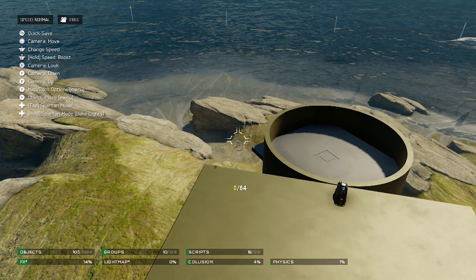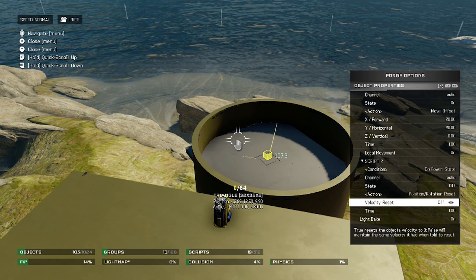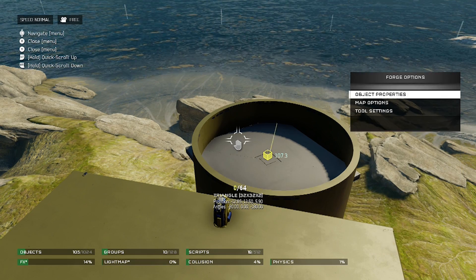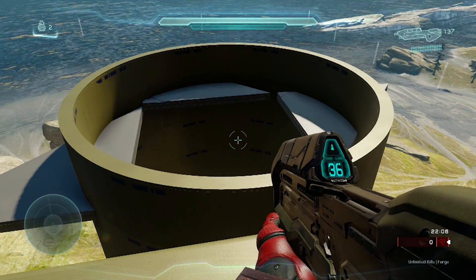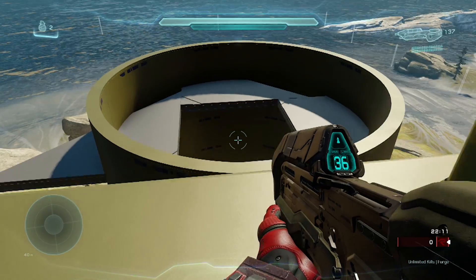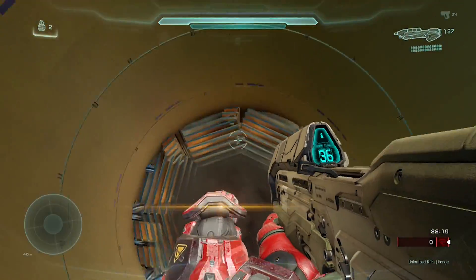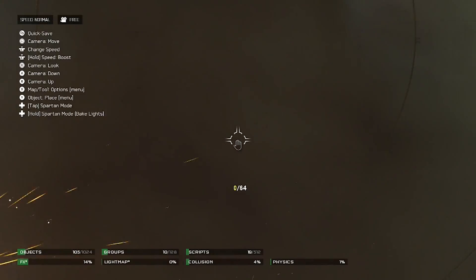Moving on to this one — this is a basic door I made using the on and off script. All I had to do was make these four triangles respond to on and off: they move when on, and when you turn it off they reset to their original position. Click the button — open. Click the button — close. Really simple and very cool. I really hope we can make doors that actually close behind you someday. We don't actually have any script zones that trigger when a Spartan walks into them, which is a bummer, but hopefully we'll see that in the future.